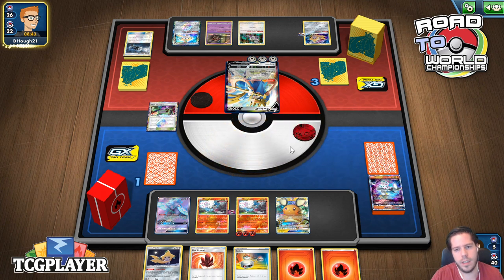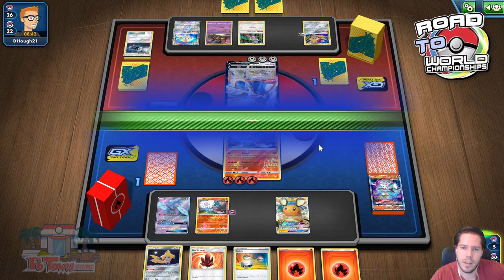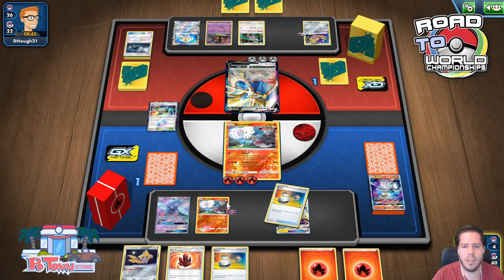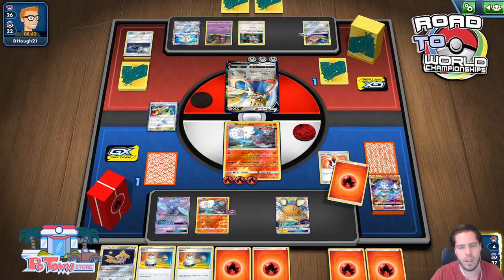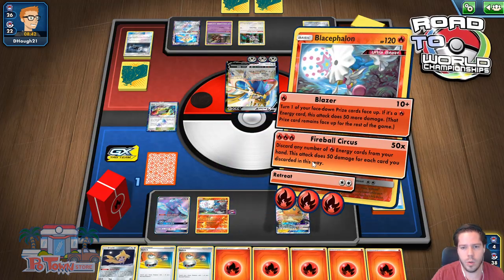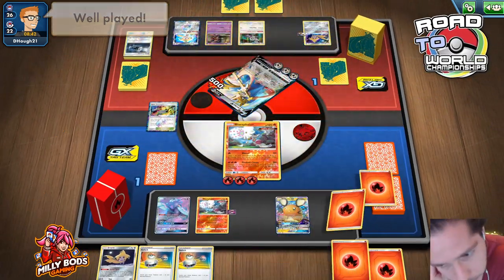My opponent can win if he pulls off the combo plus a Boss's Orders, but from my two-card hand that seems very unlikely. He would need the Boss's Orders — well, that could get him, defending into the Scoop Up Nets, but he's down two Scoop Up Nets and needs the other two. I have won this game. Gets the two prizes — did have the Great Catcher, that could have complicated things. One, two, three, four, five — well played.